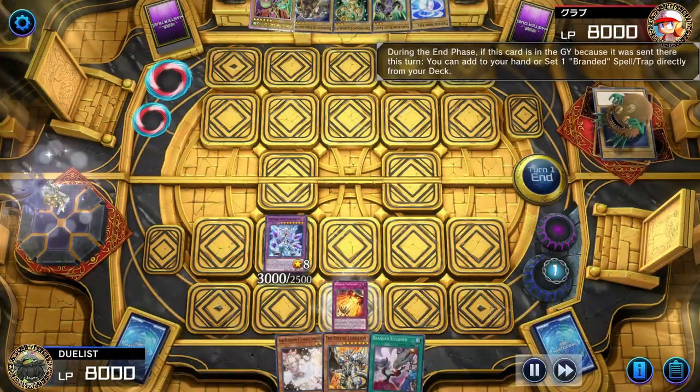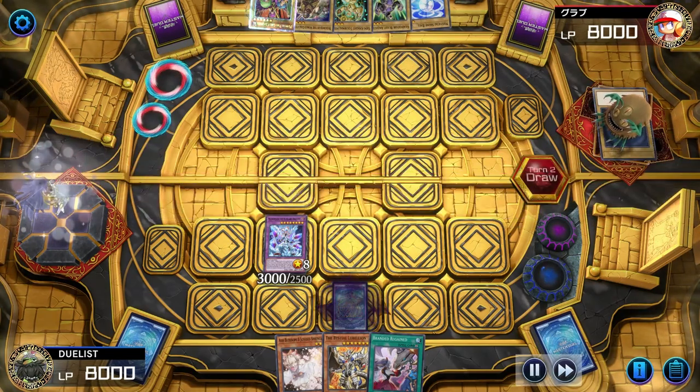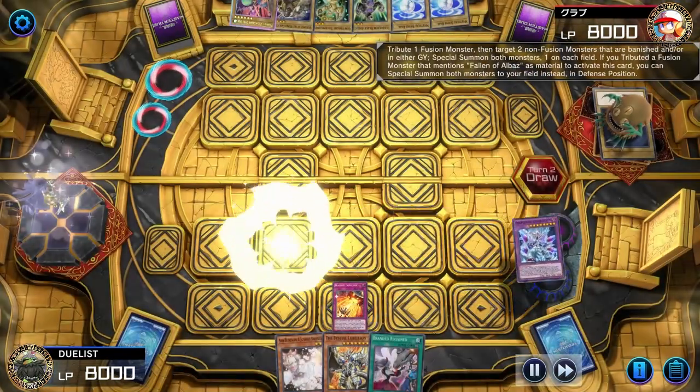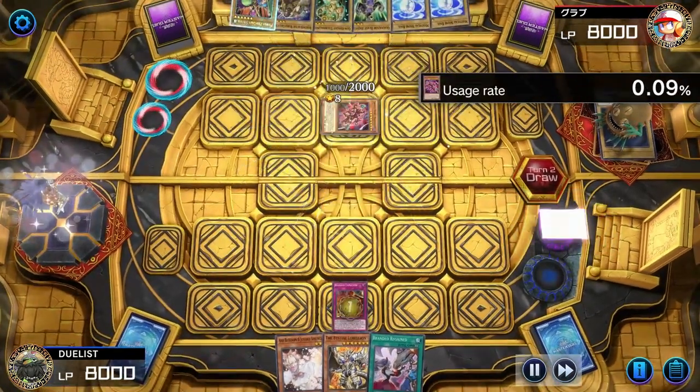During the End Phase, Albion will trigger, giving us the opportunity to set Branded Expulsion. Then we'll put the toggle to On and go to the opponent's turn, where we'll activate Expulsion as soon as possible, tributing Mirage Aid to give the Gimmick Puppet to our opponent while summoning Alubar to our field.